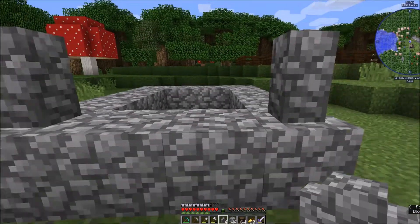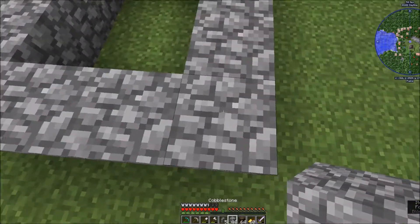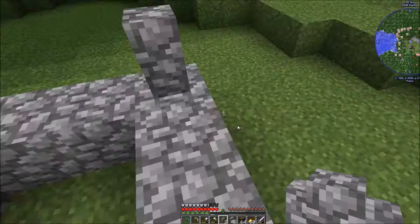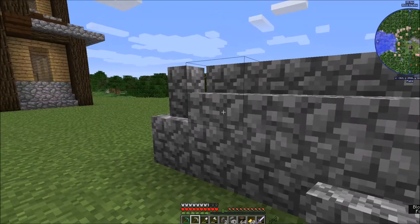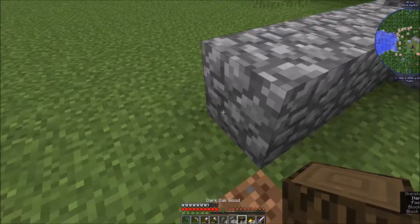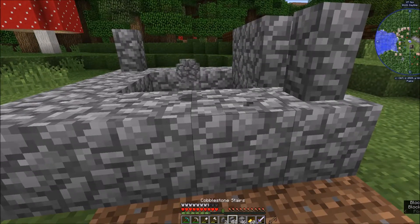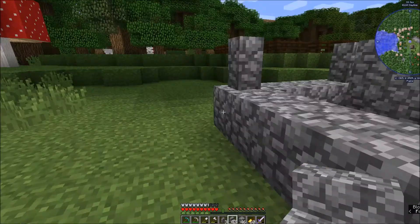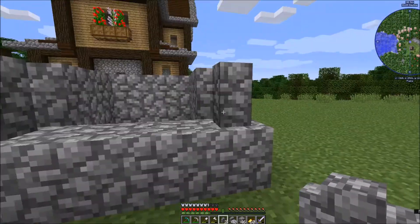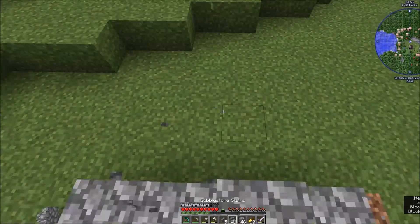Let's put this up in each corner. Oh, we might actually want to go up one more. Let's build up this height and see what we think. Some stairs in the middle — oh, we don't want three. Mistakes were made already! That's why I don't like how that looks, it looks a bit silly. Take those out — oh, didn't want to take the stair out.